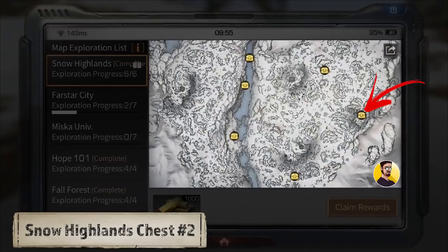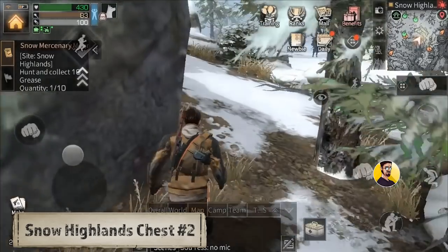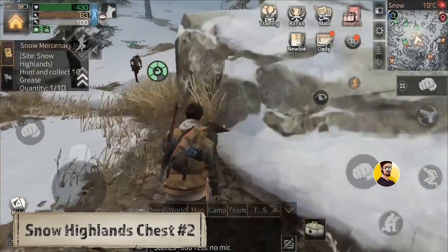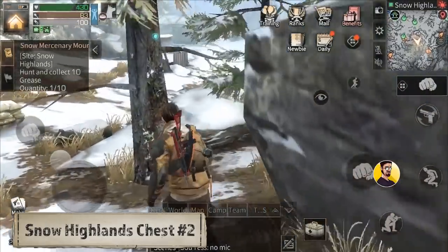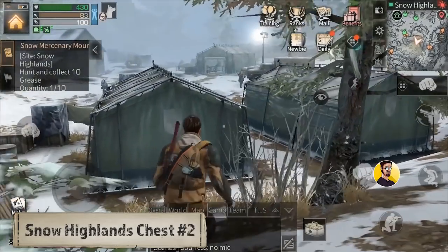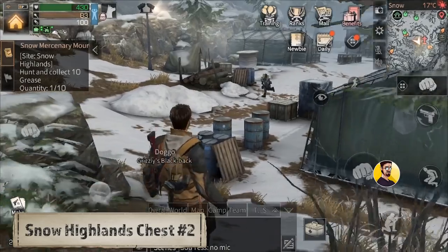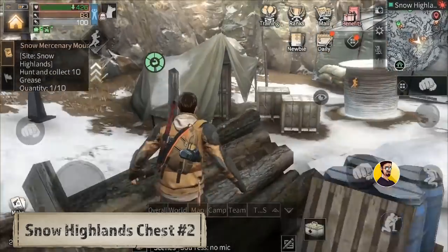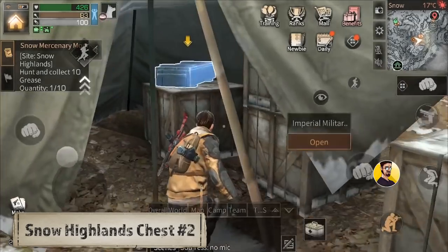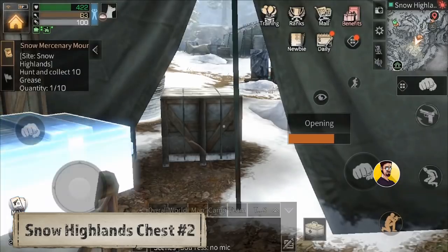Chest number 2: The second chest is the military chest. It can be found at the imperial barracks on the right side of the map. I found two different spawn locations, but maybe there are more. A lot of people found this exploration chest on top of those two military tents right in front. But if you can't see it there, take a look at the smaller tent on the left side — that's where the chest was for me. Be careful because sometimes mercenaries are shooting at you, but if you sneak in you can easily get it.